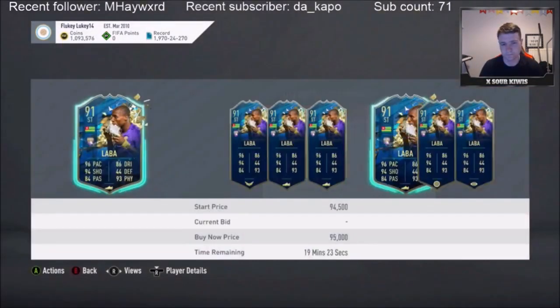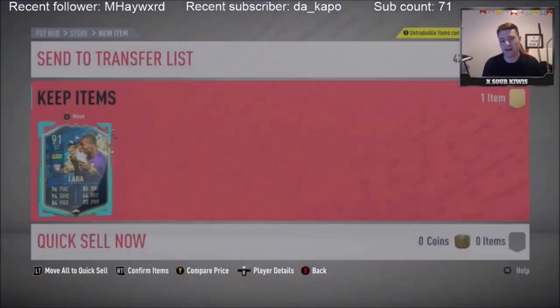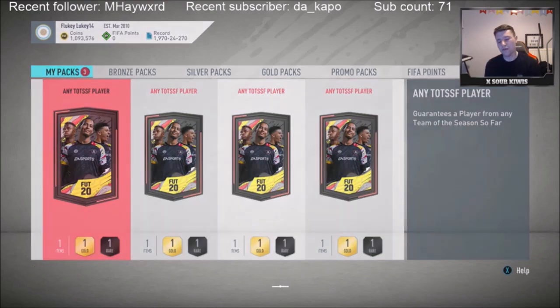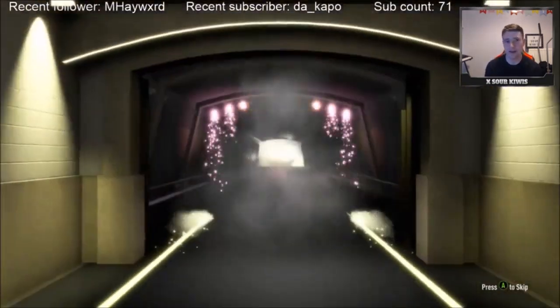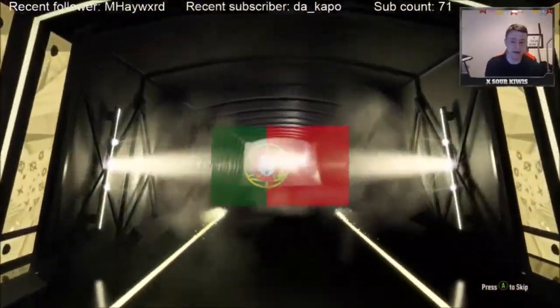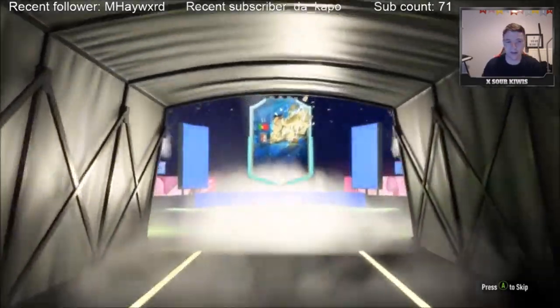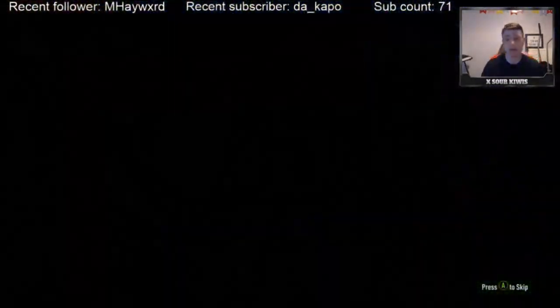How much are they going for? If you were going to complete SBCs at about 50k, the SBC costs about 45k to complete altogether, so if you get at least a 90-rated player you're kind of making your coins back — which isn't really what you want, because I'd rather have the coins sitting there than tied up in an untradeable player. But it's still better than nothing. Paulinho. 83 pace. Brilliant.